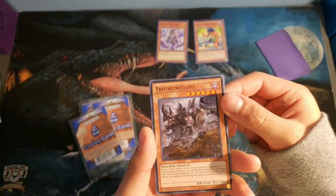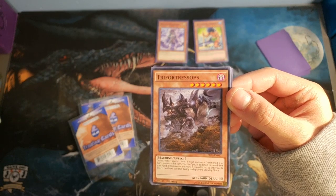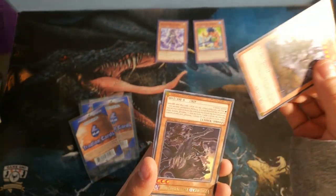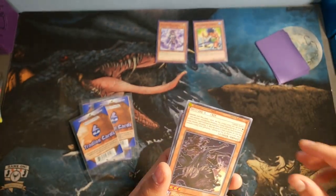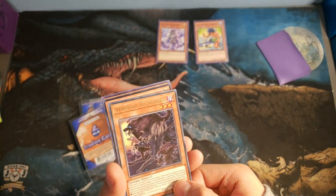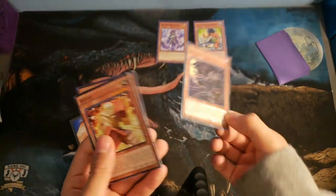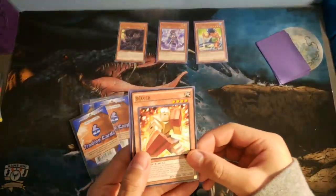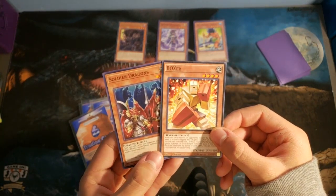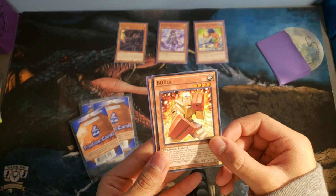Trifort Tressops. And next we have a Gold Highlight Vintage Red Hound Horde. I guess that's alright, keep any card we get. Then we got Soldier Dragons and a Boxer.